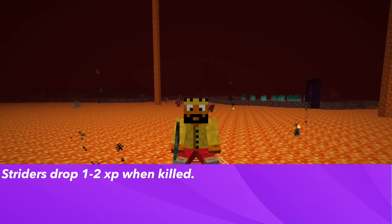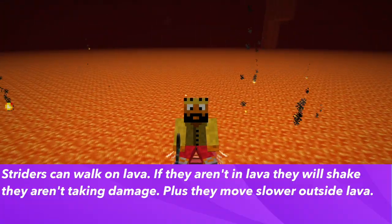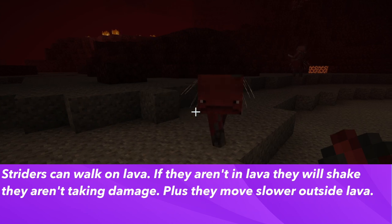Striders will drop 1 to 2 XP when killed. The cool part about striders that makes them a bit different in Minecraft is that they can walk on lava. If they aren't in lava, they will shake, but this doesn't mean they're doing any damage to themselves. Striders also move a lot slower when they aren't in lava.